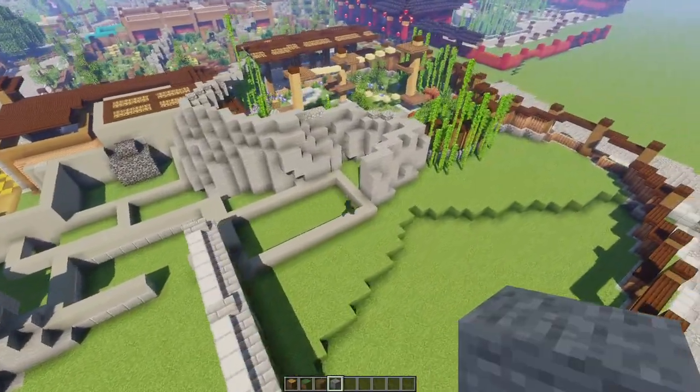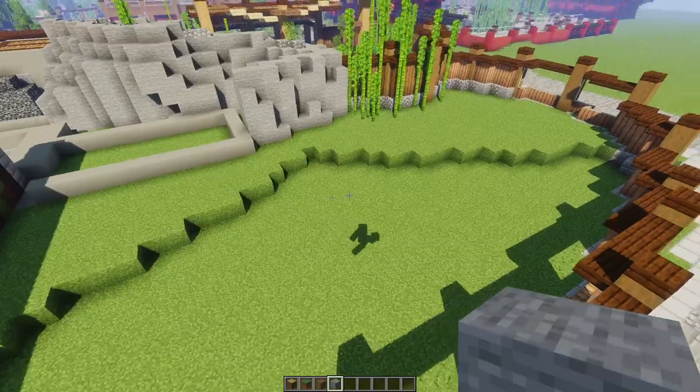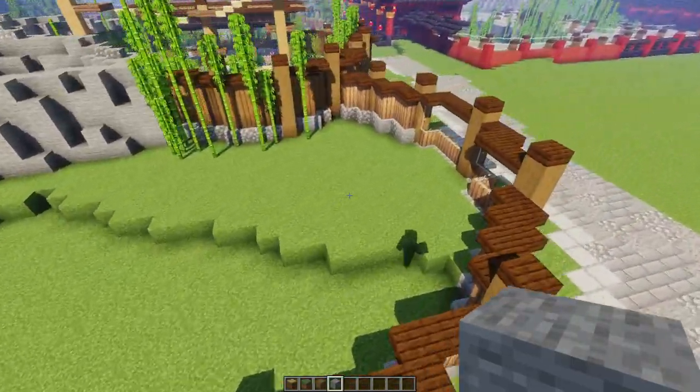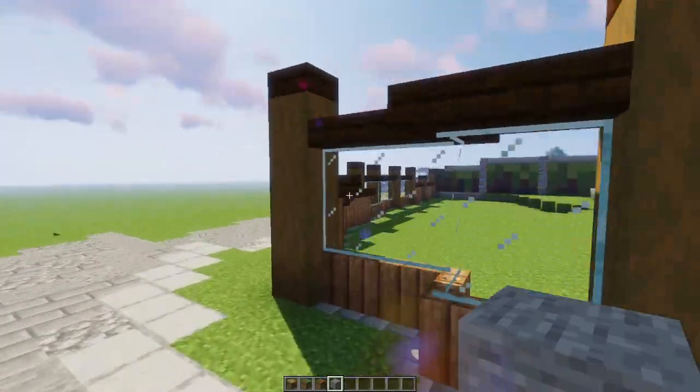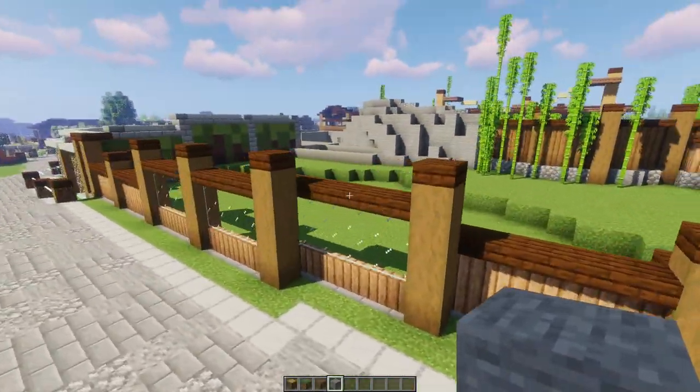Obviously we still have to add the shelters for both of them. Everything else over here is turning out pretty well. The okapi exhibit's pretty fine. I've decided to go for a bit of a different fence style here.